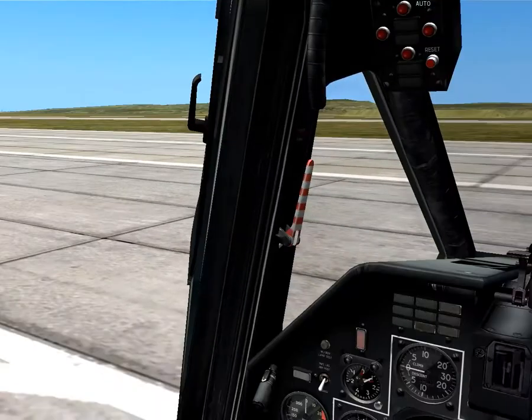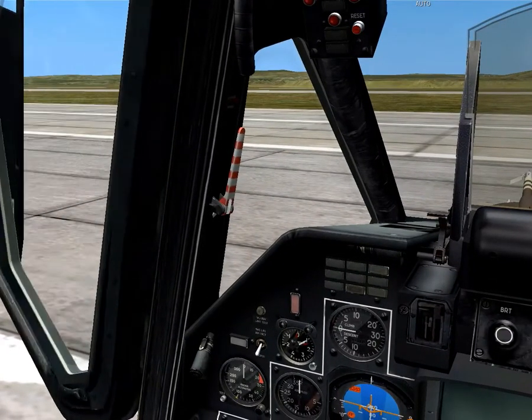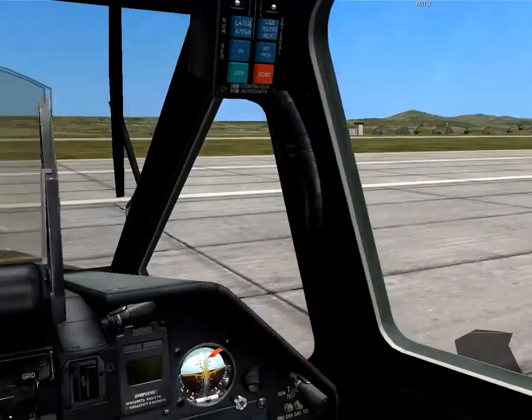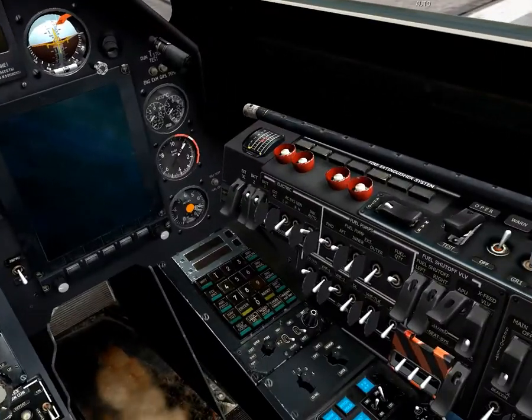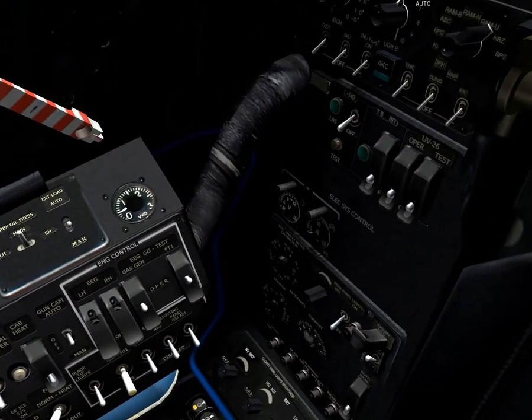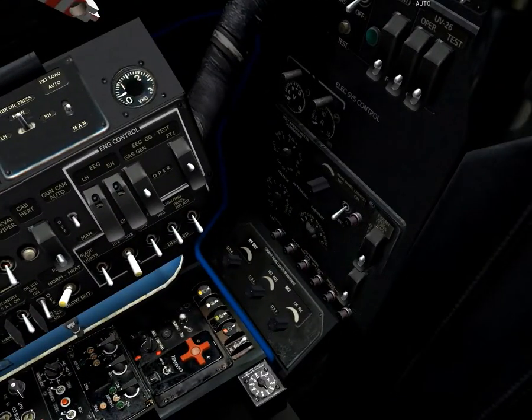We're going to close the cockpit door now, which is Right Control and C — it's a little different, otherwise it's gonna be loud. The APU has started up, so we can start up other things: the inertial navigation system — always handy — and turn the hydraulics on, which is that little one there.